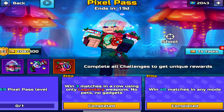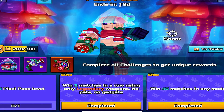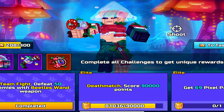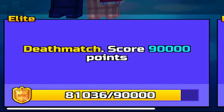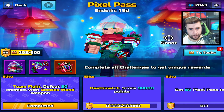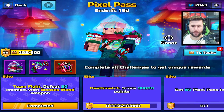In the last episode, I showed you a couple of ways on how to complete win three matches in a row using legendary weapons only — no pets and no gadgets. Now I've had a lot of questions about, hey Echo, how do you complete the deathmatch score of getting 90,000 points? It's pretty obvious you have to get 90,000 points, but there are a couple of ways on how you can do this and make your life so much easier.